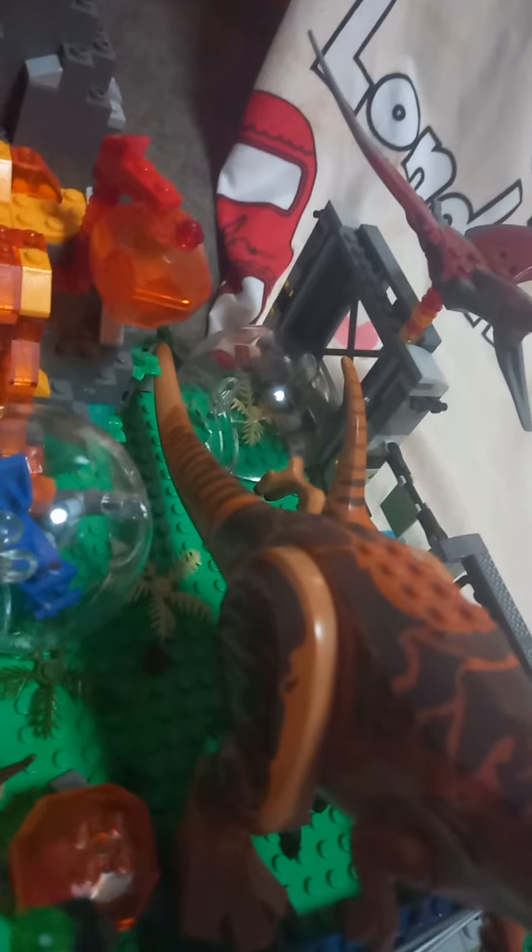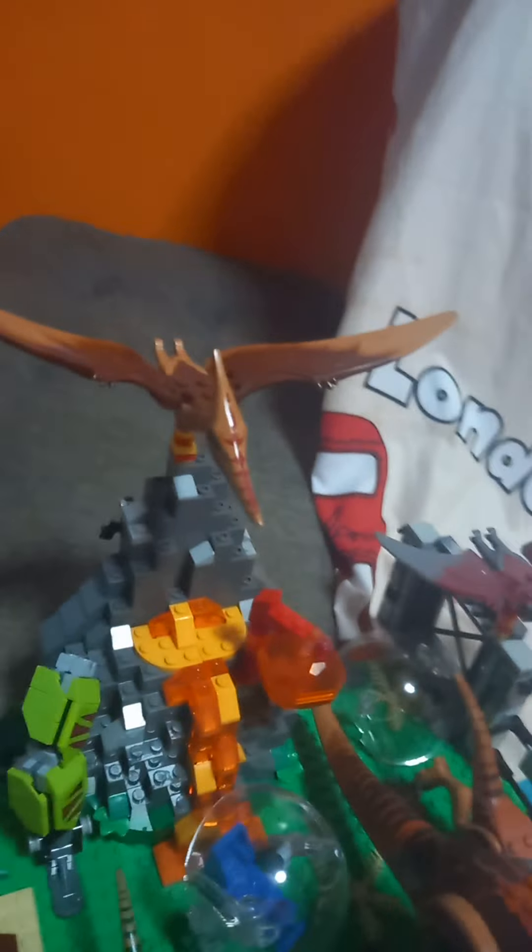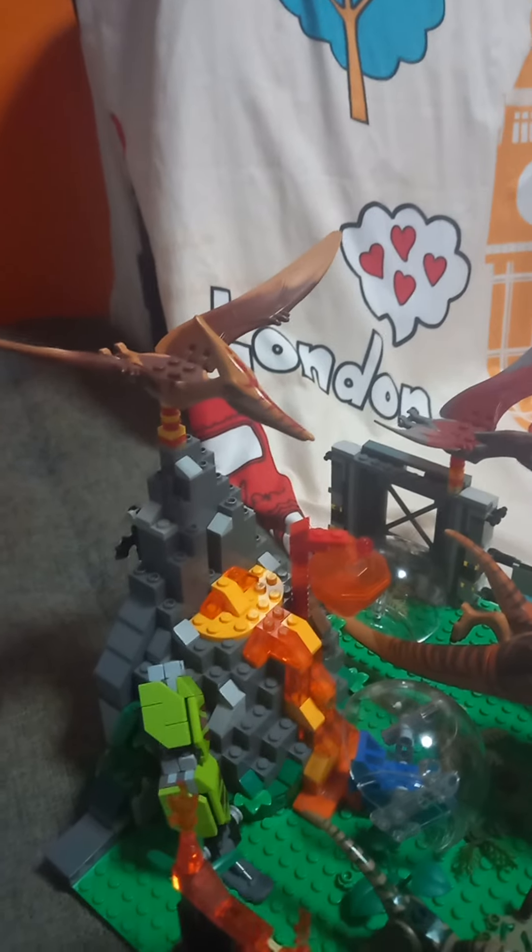Based on some lava bricks, I made lava ash making it look like the Pteranodon is floating up. And here we have a very old Pteranodon from the 2012 Dino line — the dirty version, meaning the dirty skin colors.